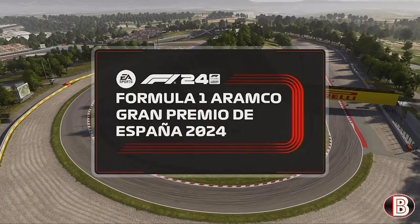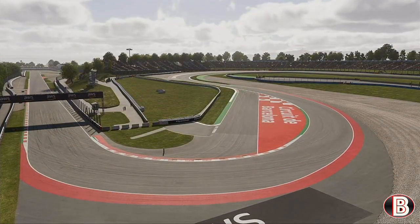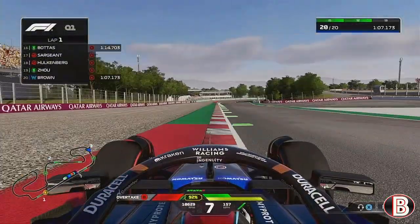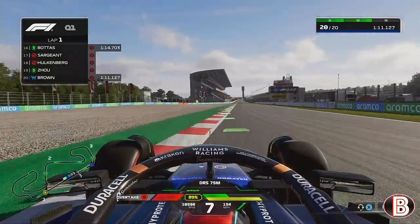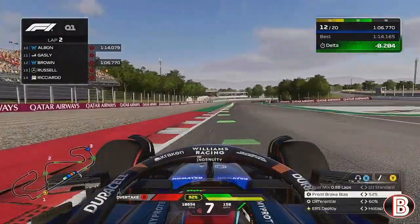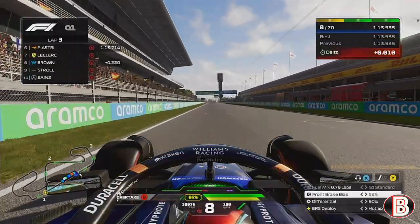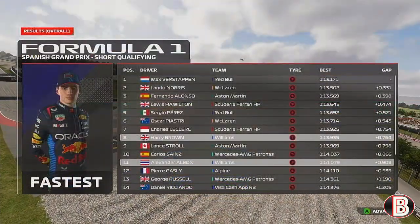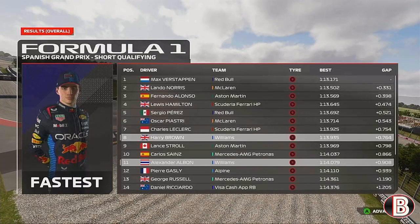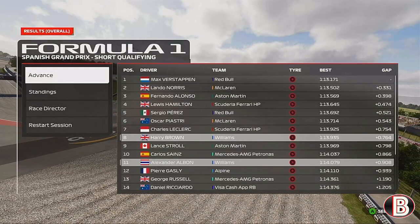Hello and welcome to my F1 24 driver career mode, part 24, the Spanish Grand Prix. We're back in Europe after our trip to Canada last time out. In qualifying we set purple sectors on our first lap, went P8 on our second run finding over two tenths. Our final run was completely mistimed. Max Verstappen is on pole with Lando Norris alongside, Fernando Alonso, Lewis Hamilton, Perez, Piastri, and then we are alongside Charles Leclerc and Carlos Sainz.